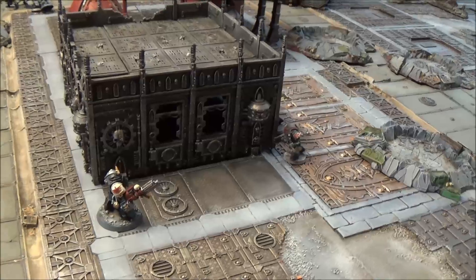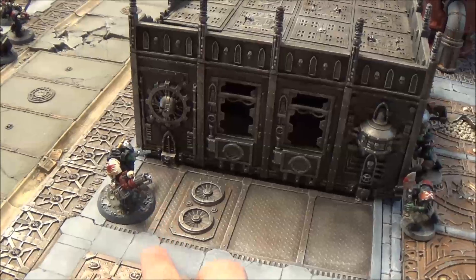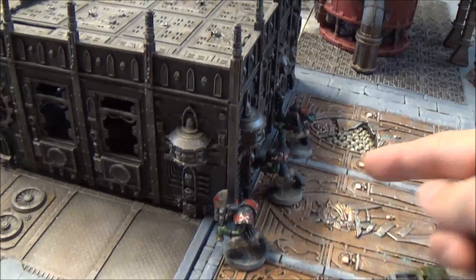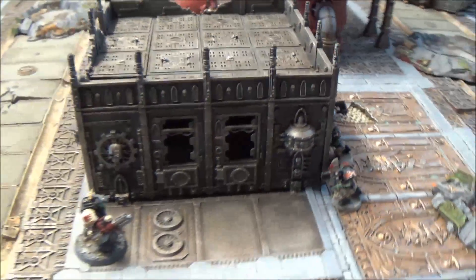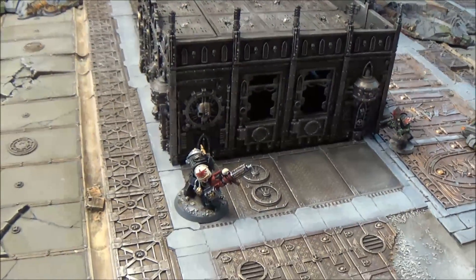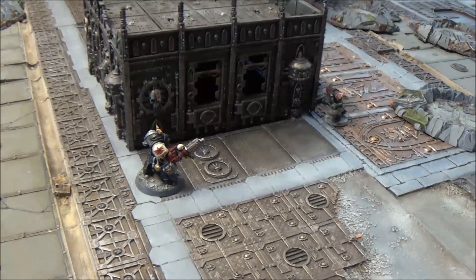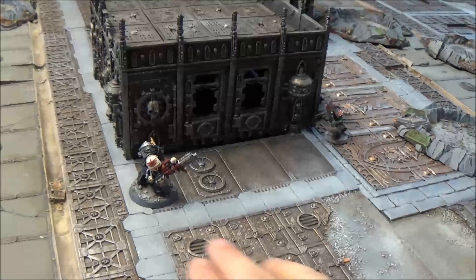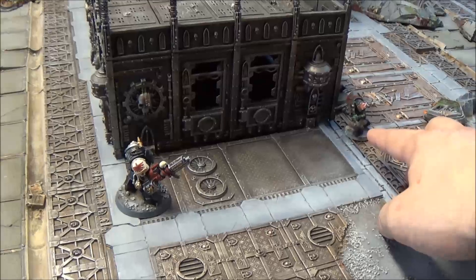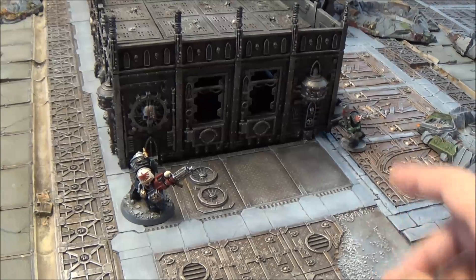We're going to have a unit shoot at another unit. We've got a Death Watch terminator here with an assault cannon, and he's going to fire at this unit of Orcs. One is out in the open, two are totally concealed behind that wall — can't see them whatsoever. We'll go through the shooting phase step by step: choose a unit to shoot with — the terminator; choose targets — this unit; choose ranged weapon — the assault cannon.